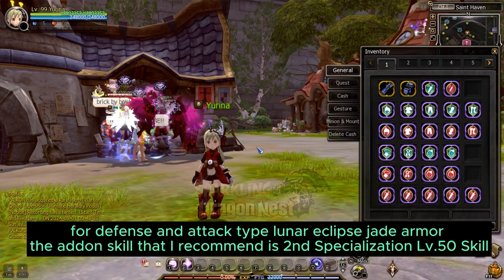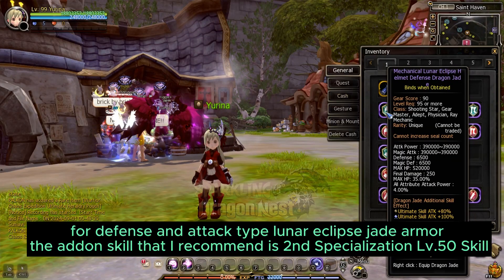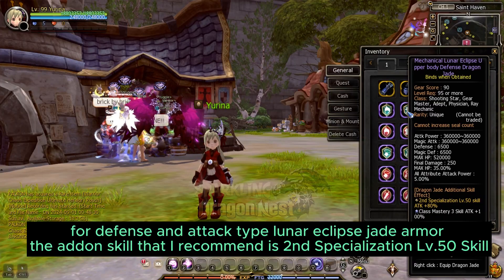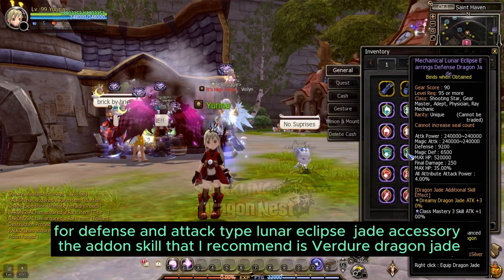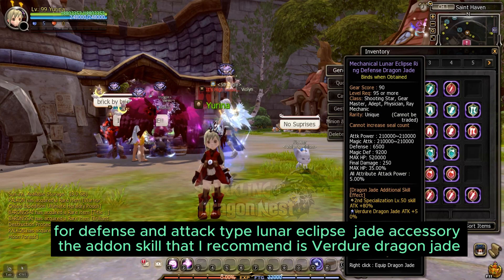For the Defense and Attack Type, Lunar Eclipse Jade Armor — the add-in skill I recommend is 2nd Specialization Levite 50 Skill. For the Defense and Attack Type, Lunar Eclipse Jade Accessory 50 Skill.